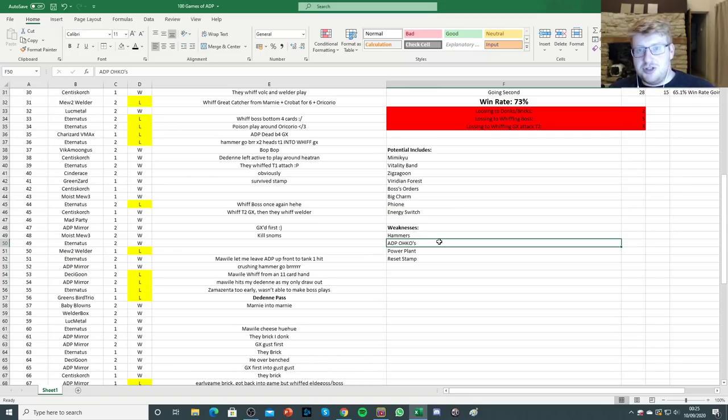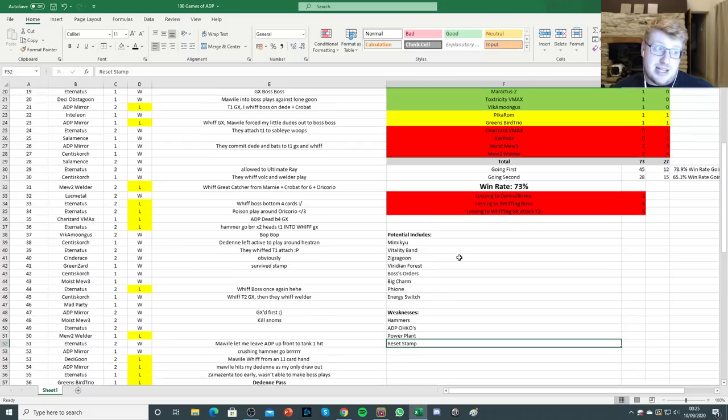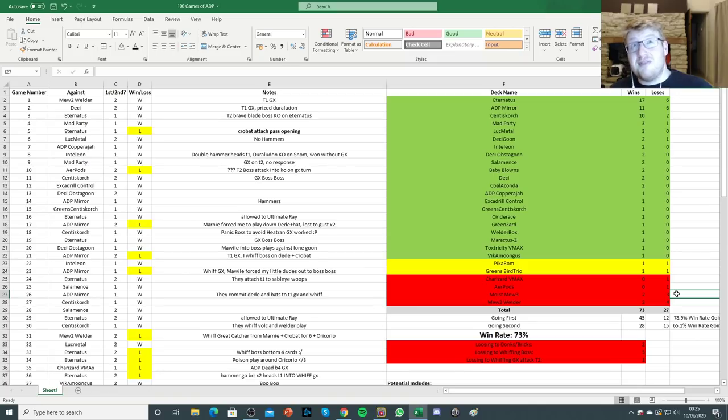You're also fairly weak to Power Plant yourself because you do want non-supporter-based draw, since you're trying to Boss and reset Stamp — especially if they Boss Oricorio at the same time. Eternatus is very good at Boss-stamping and making life difficult. Mewtwo as well often packs double reset Stamp, which is a contributing factor to losses against Welder-based builds. I actually don't think Moist Mewtwo is that bad of a matchup just anecdotally. One loss felt like I got pretty high-rolled from a very favorable situation when my opponent triple E-Switched to then use Pitstop to heal off their other Mewtwo.